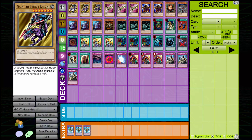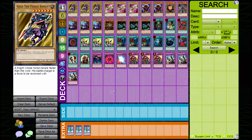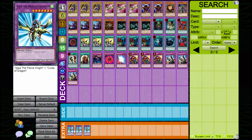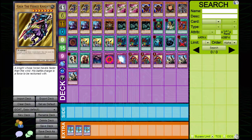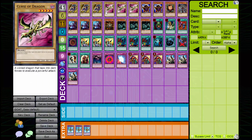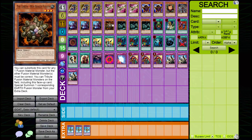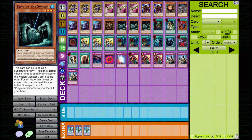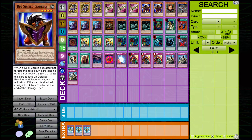The end goal is to get Gaia the Dragon Champion out and do piercing damage with Spiral Spear Strike. We run three of each of those, which could be bricky, but you do want to draw into at least one of them. The other one can be a King of the Swamp or something like that for your Polymerization plays.